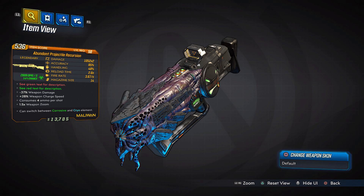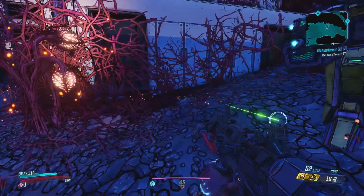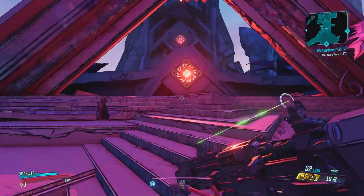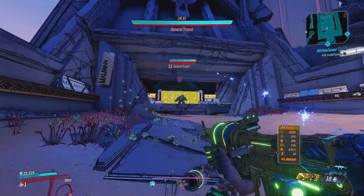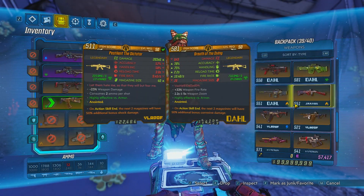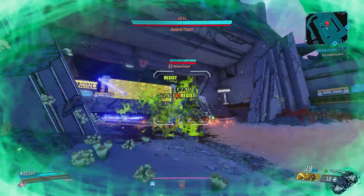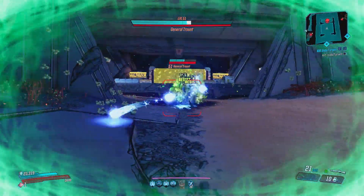Finally we have the Recursion. This weapon is insane with any character but especially with Amara — we've all seen the videos of Amara tearing through the Takedown without even trying. You can farm it from General Tront by going to Nekrotafeyo, then to Desolation's Edge. Get the checkpoint, drop down, and farm General Tront — it's a very fast farm. The anointment to look out for is +125% splash damage after action skill end, which makes the Recursion even better.